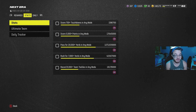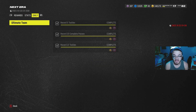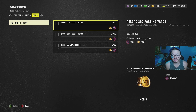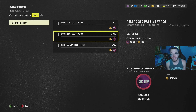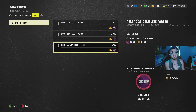The first thing I recommend you do in the season pass is go to your dailies. Every day at 10:30 AM — which is when I'm recording this — these reset. As you can see they've reset now. I have to get 200 passing yards, 350 passing yards, and 30 completions, and I'll get a total of 6,000 XP and 3,000 coins.